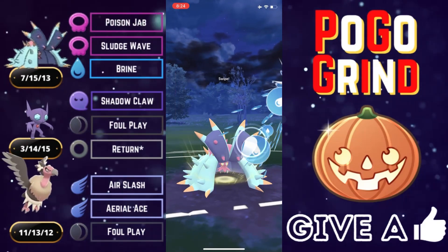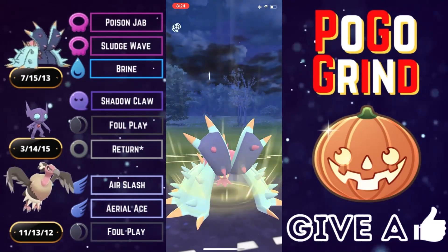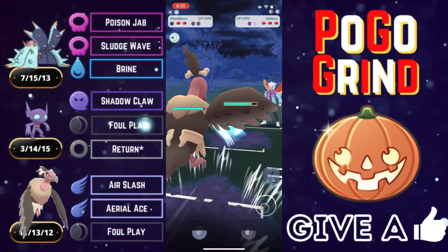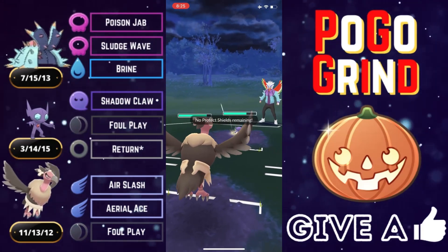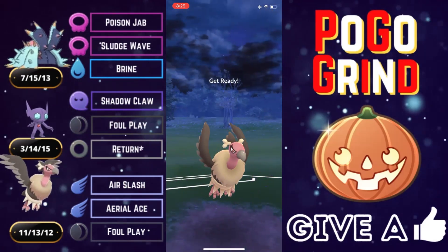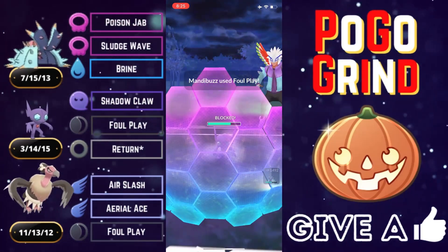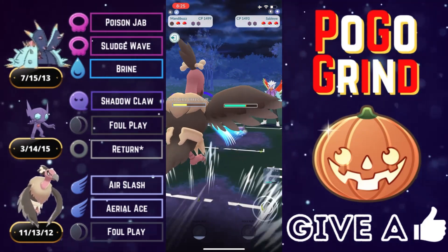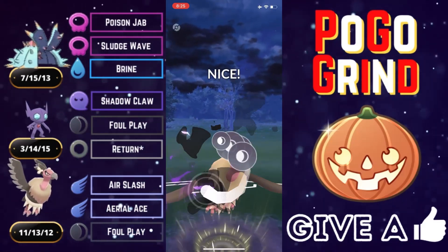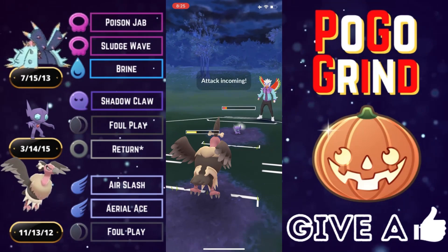They lock their Sableye in, so they are running a very similar team but with Umbreon in place of Mandibuzz. You're about to find out why we chose Mandibuzz over Umbreon — to handle the opposing Dark types like opposing Umbreons, Mandibuzz running Snarl, and the occasional Drapion. Mandibuzz doesn't need shields to handle this Sableye. They hit us with a big Return, but we will absolutely make it to another Foul Play before they get to another Return.